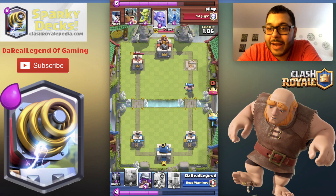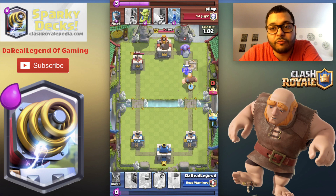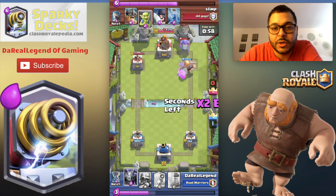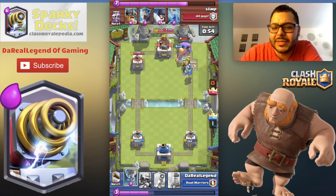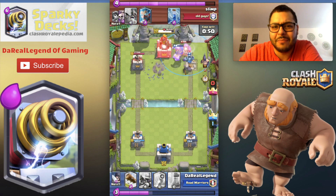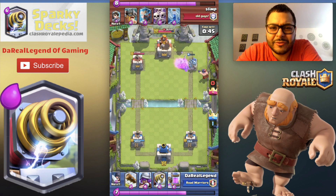I put a lot of thought into making this deck. At first the Minion Hordes were wrecking Sparky, so I threw in the Executioner. But then I had nothing to go against the Lava Hound, so I threw in the Musketeer. Then I had trouble with buildings, so I threw in the Mega Minion. And there you have it folks — a well thought out deck.